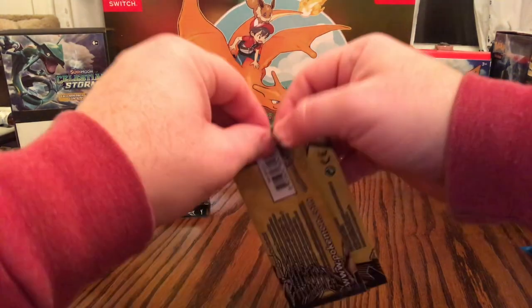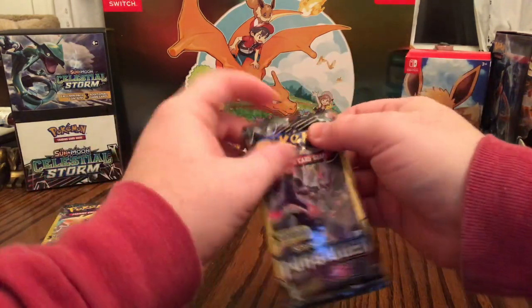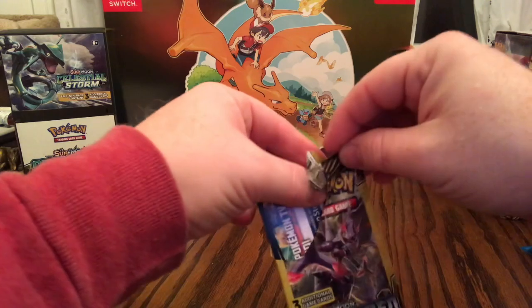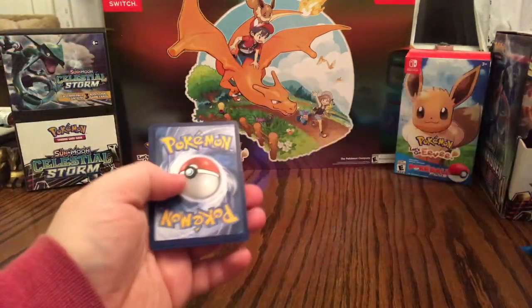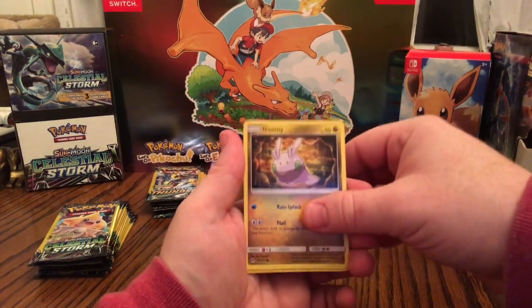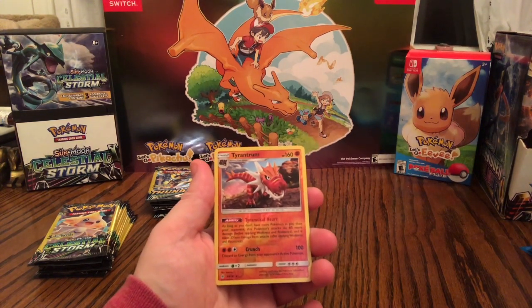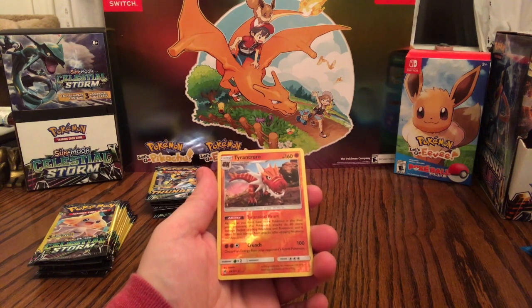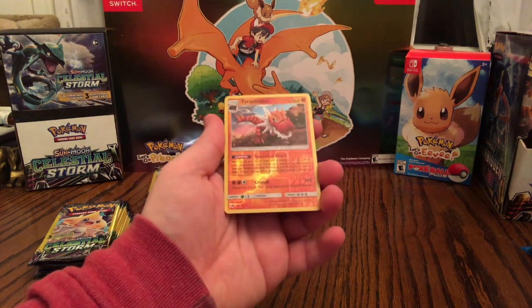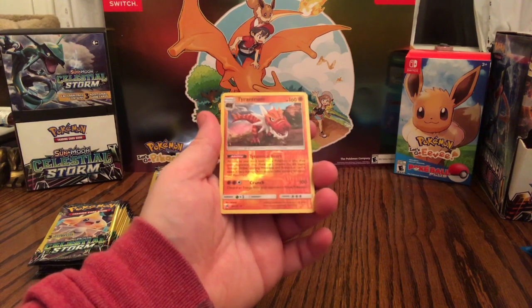Last Forbidden Light dollar pack. Got me a Mesprit, Goomy, and Reverse Holographic Rare Tyrantrum — I'm excited for him to be added to Pokemon Go. Apparently he's going to be the best Rock type in the game. Crunch does 100 damage and discards an energy from your opponent's active Pokemon. Very cool.